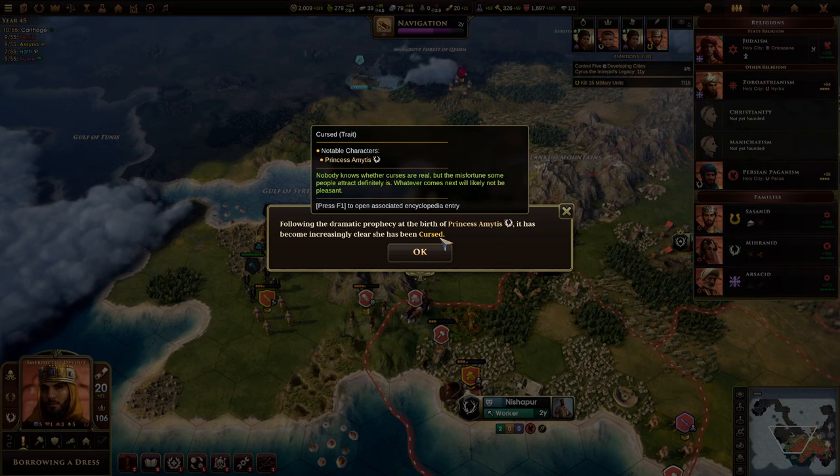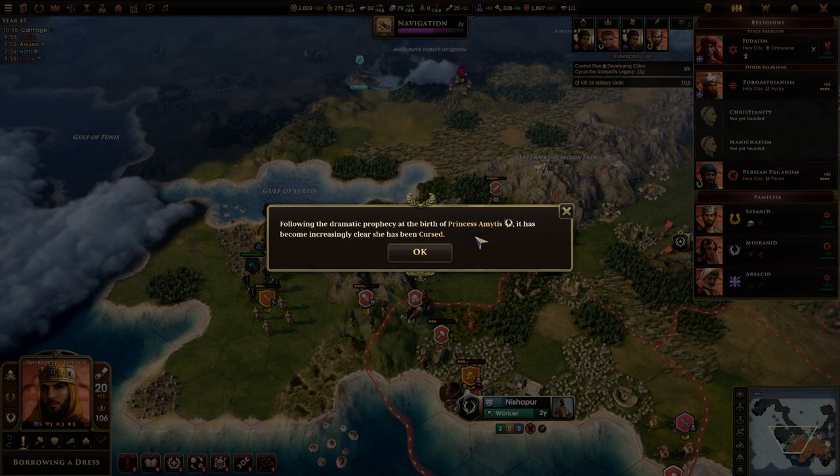Well, this was not the outcome we were hoping for — our little princess is apparently cursed. It's going to be interesting to find out what the results of that will be. But I guess we're going to find that out in the next episode, because we've already covered a lot of new things in this one, and apparently we're also going to talk about warring and more next time. If you're still here, I hope you enjoyed this one and I'll catch you in the next one.